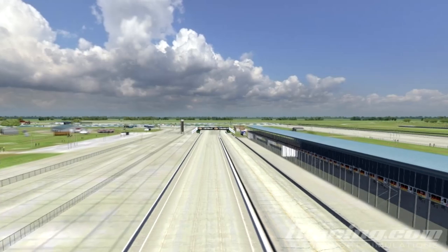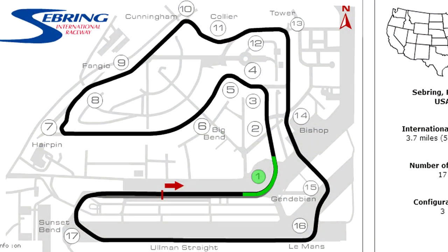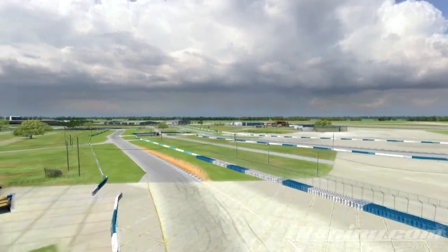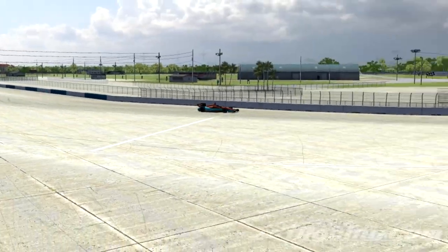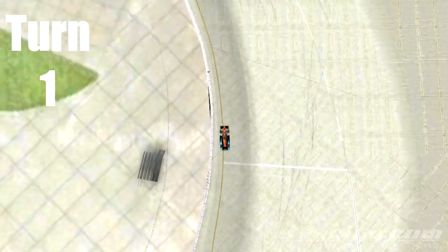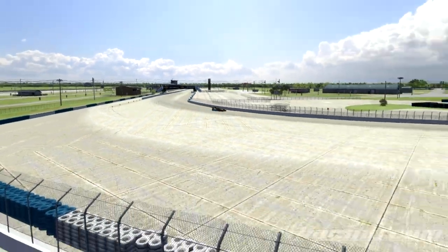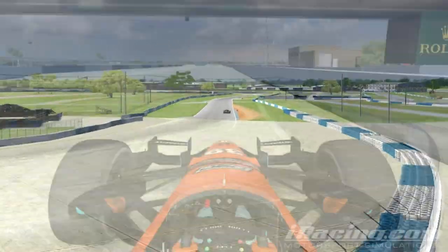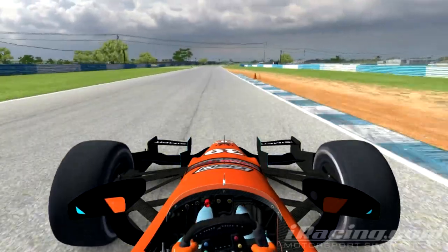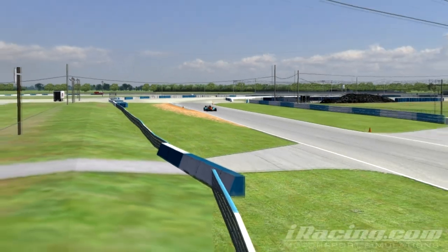Now let's take one more lap and break it down turn by turn, starting with turn one. You approach turn one at very high speed — it's a long, medium-to-high speed corner, very wide and bumpy. You don't have to brake much and will bleed off speed due to its long length. Late or over-braking can interfere with turn-in and the car's stability throughout the corner. However, there is a ton of runoff to work with if needed. It is best to sacrifice entry in the name of a good exit as it does lead onto a small straight.